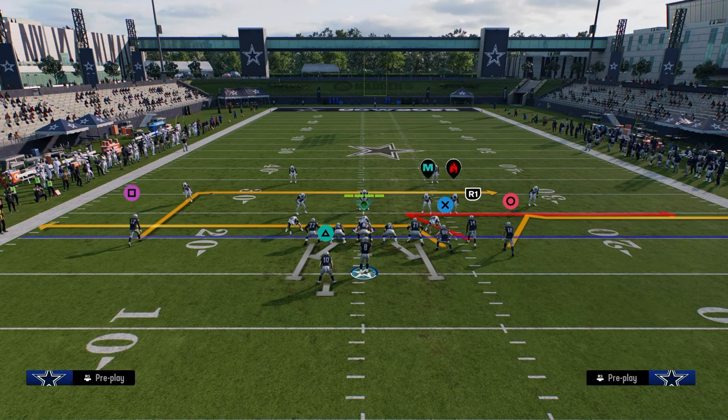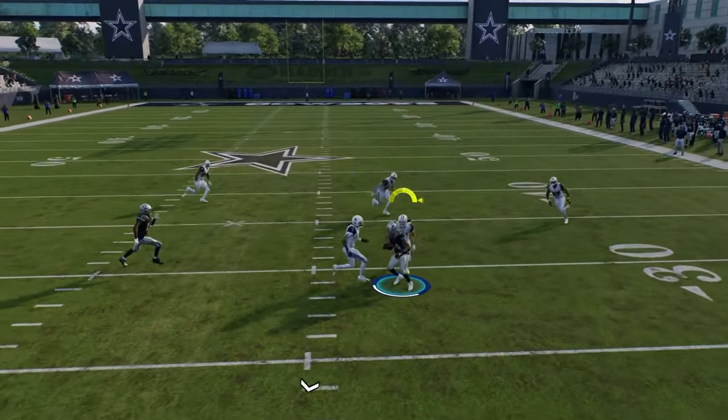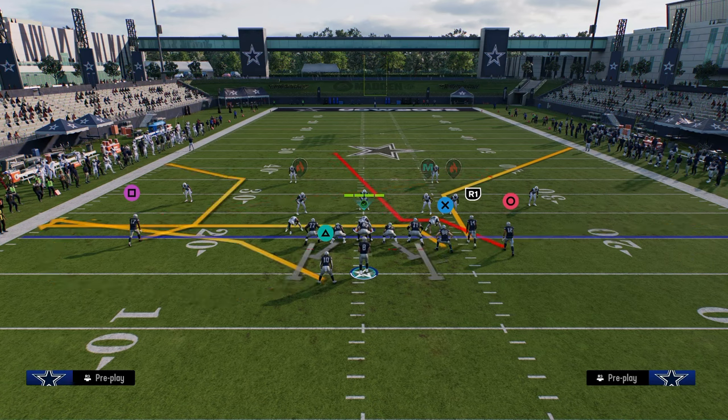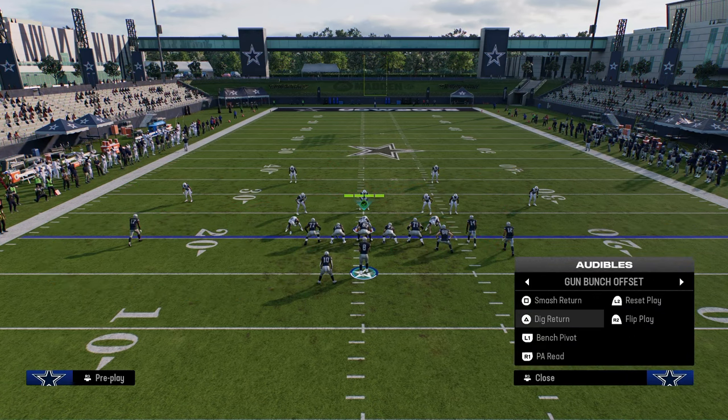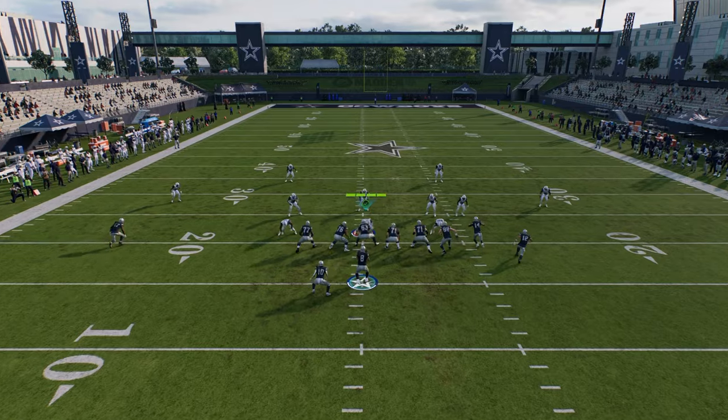Bench Pivot: just drag the tight end and snap the ball. Now you have that slot receiver on the whip as opposed to the outside receiver, and then you have a backside in route instead of a front-side in route. Those are just little pieces to be able to utilize here.